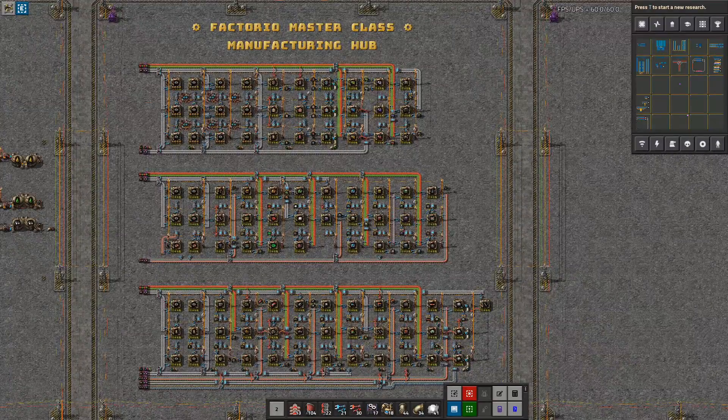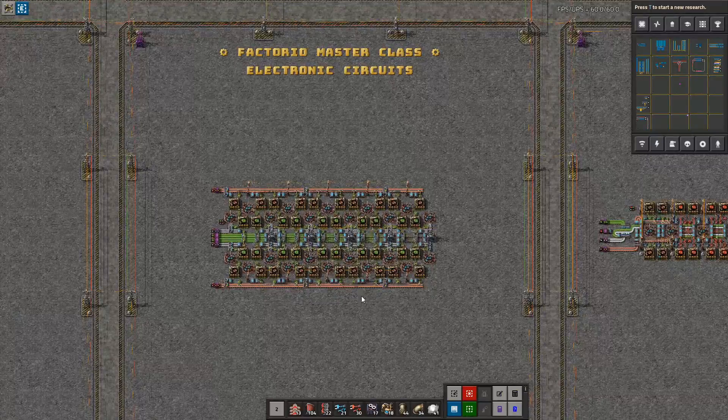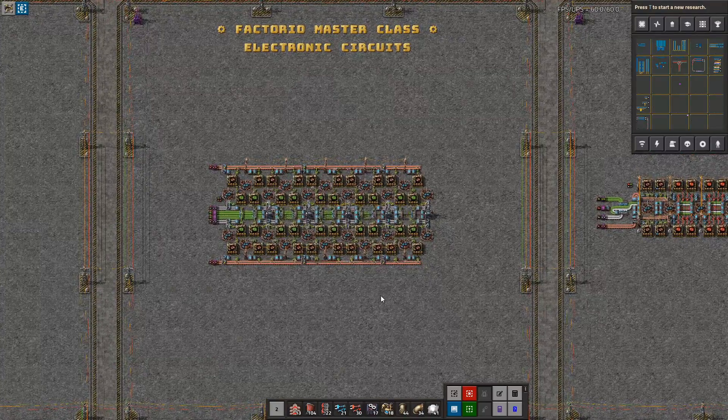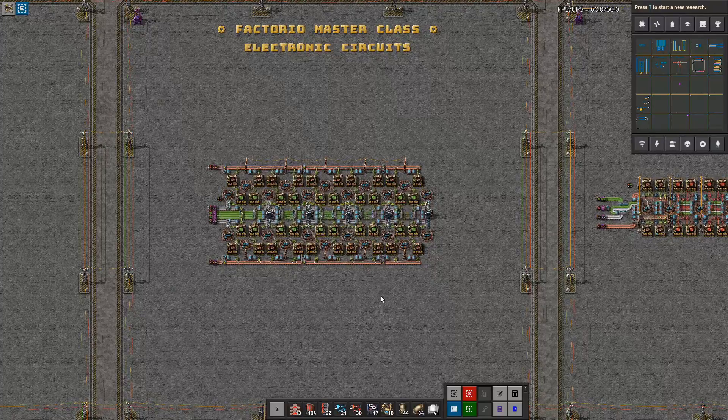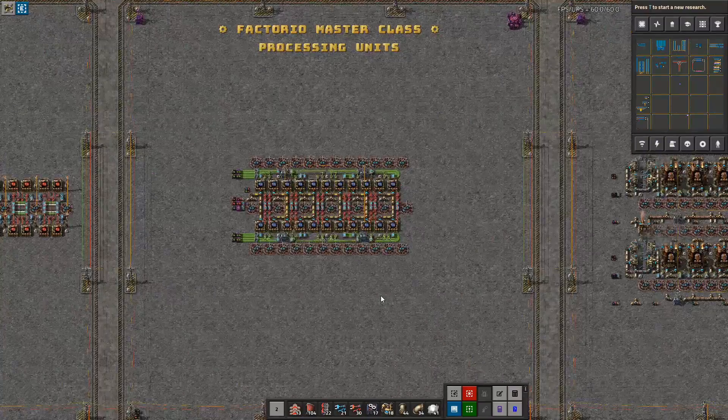Today we're going to continue on the streak we're on. We did the green circuits, we did red circuits, and now we're going to do blue circuits — or processing units as they're actually called — which will finish up our circuits for the endgame and allow you to transition beyond the first rockets and into the later game.